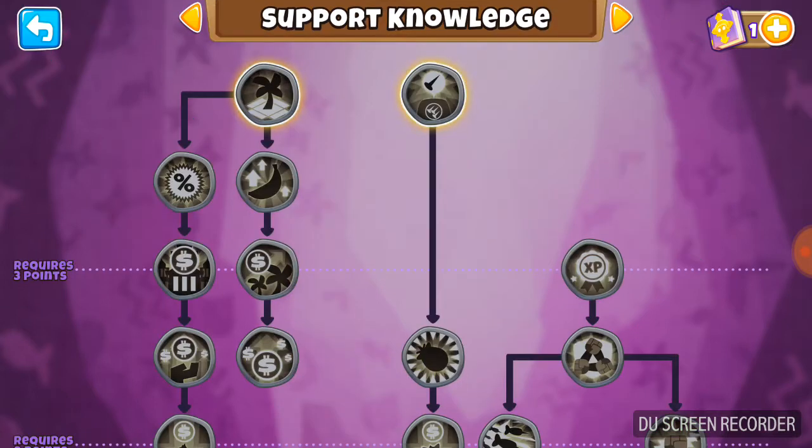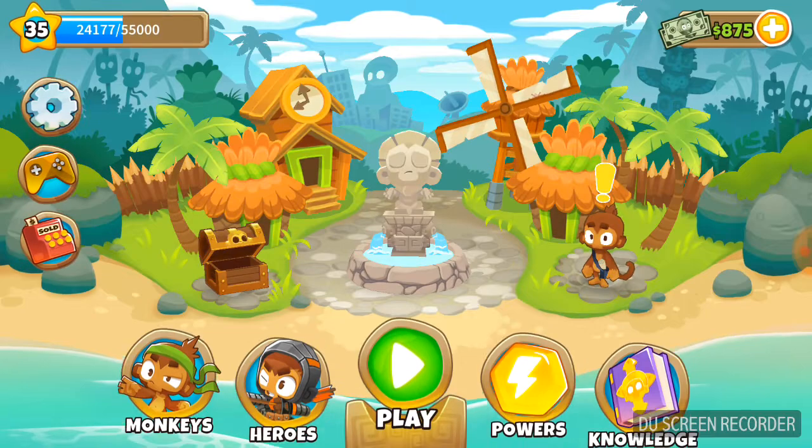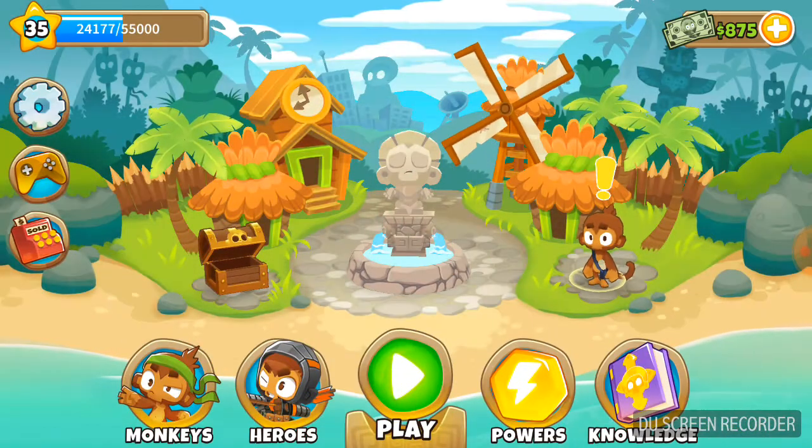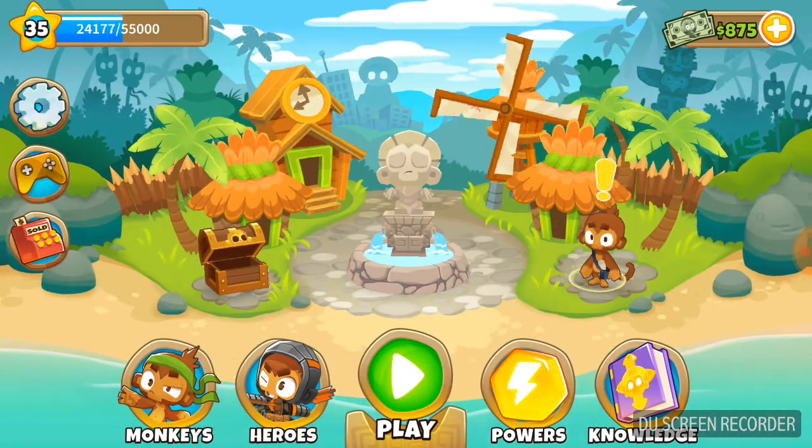I can upgrade my support and my magic. Let me show you what support towers are. Here's the Powers section. Remember the agents in BTD5? This is basically them - Portable Lake, banana farm, super monkey storm, platoon, road spikes. This is all the new powers. They're pretty cool. I haven't actually used any of them yet.